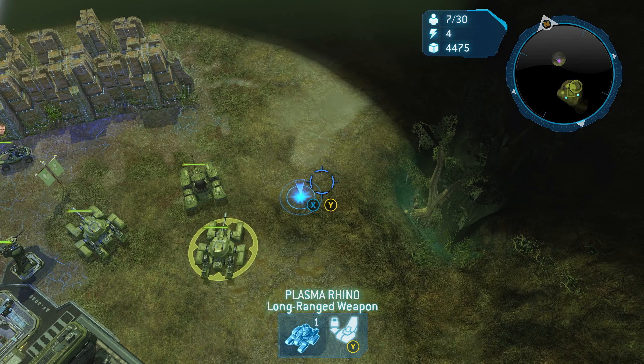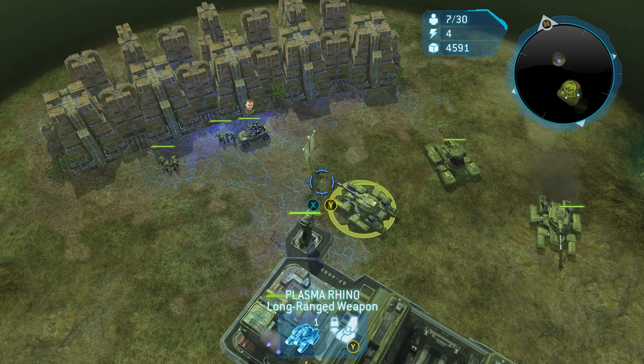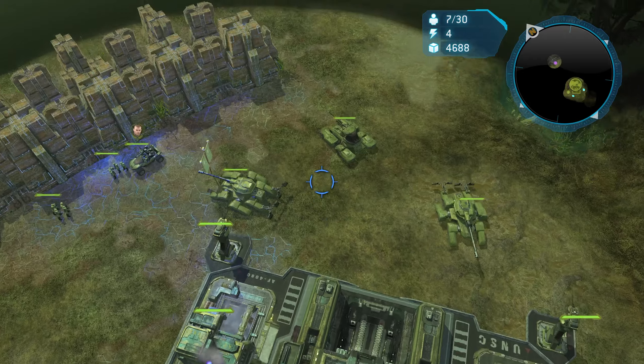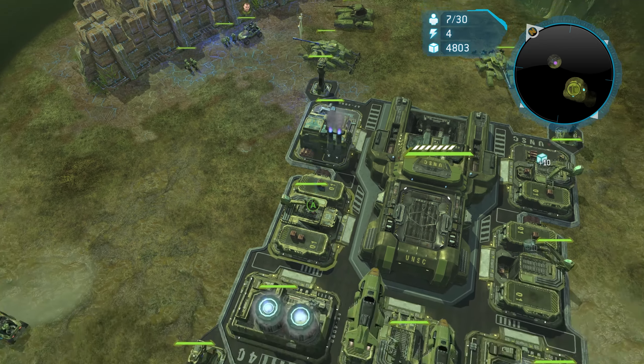The game, for whatever reason, also gives you some plasma rhinos. I think these things are completely useless in this mission. If anything, I would just lock them down close to your base so they can kind of protect against any raiding that's going to occur. The bulk of your army composition is going to be Scorpions and Wolverines.